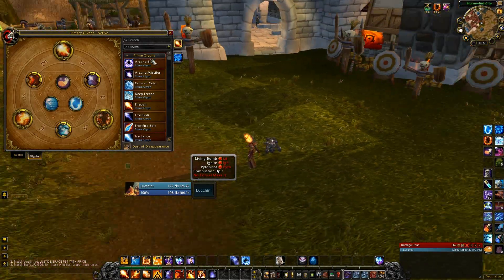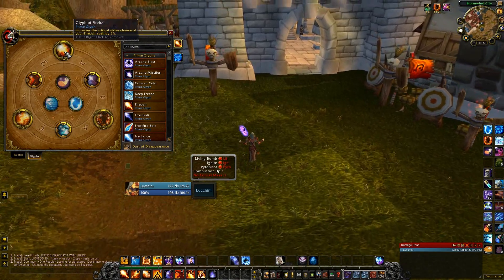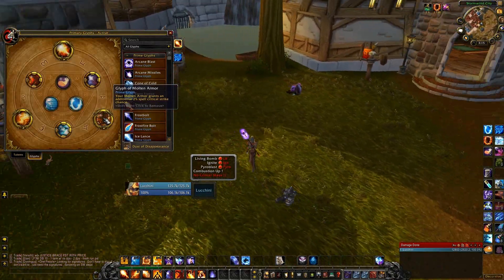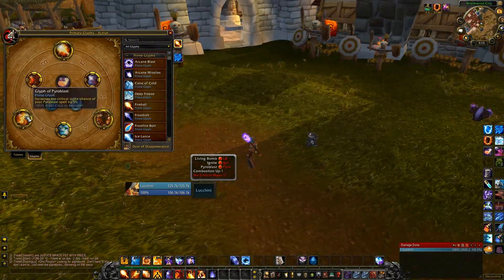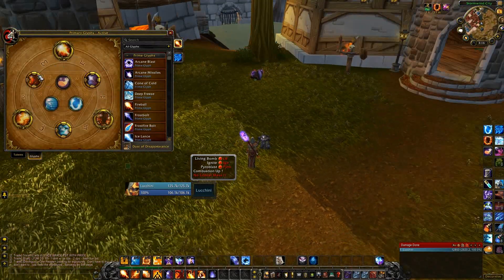Here are glyphs. Glyph of Fireball: increases the critical strike chance of your Fireball spell by 5% — really good. Fire is all about the crit, so getting 5% crit from a glyph, yes. Glyph of Molten Armor: your Molten Armor grants an additional 2% spell crit, making your Molten Armor give you 5 more crit. And Glyph of Pyroblast: increases the critical strike chance of your Pyroblast spell by 5%. So, all about the crit with these prime glyphs — that's all it's about.